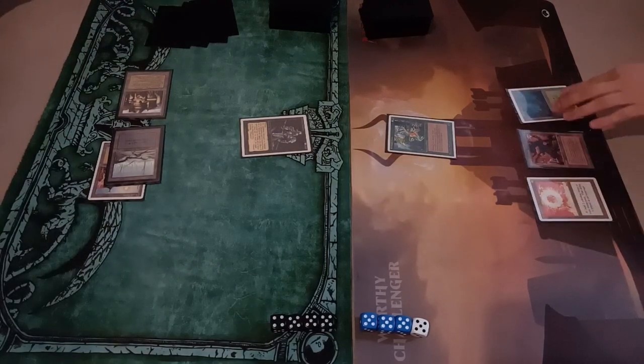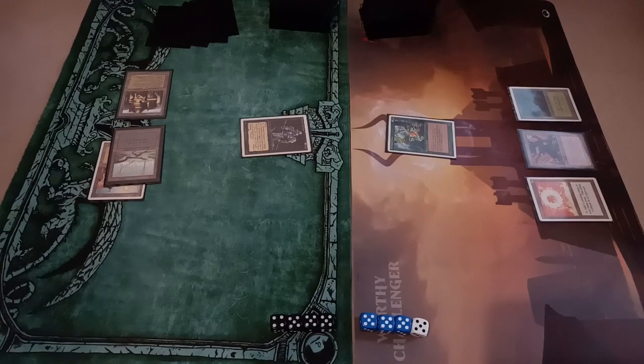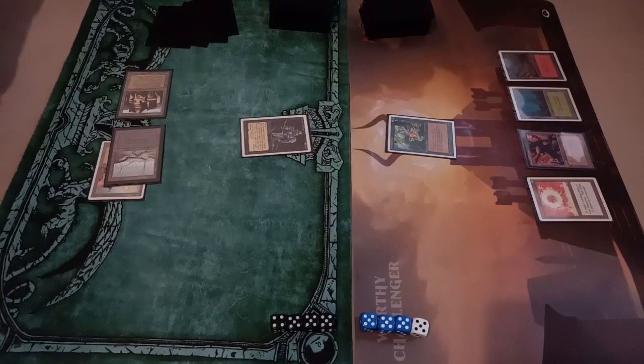Untap. The Specter attacks — draw a card. Maybe Hippie helped me to win, but in reality he can't and he won't, because my wife has a Mountain. Mountain — yes, it attacks for four. I of course will not block.